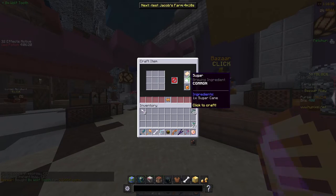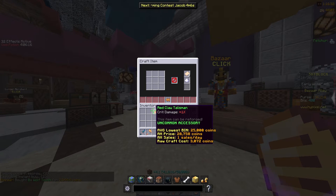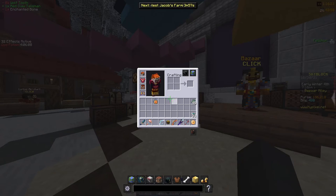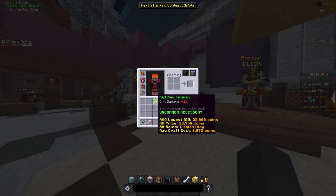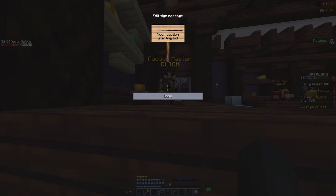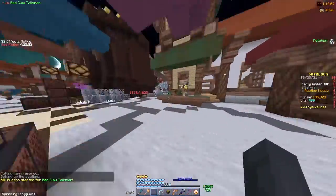I've done this multiple times and sold these for like 200k each. Right now it's 25k, so it's not as high, but sometimes it goes really high like 200k. It's 25,000 coins and that's not bad when I literally made it for 3,000 coins. You just put it straight up and list it for 25k — already made profit, that's like 22,000 coins in profit that fast.